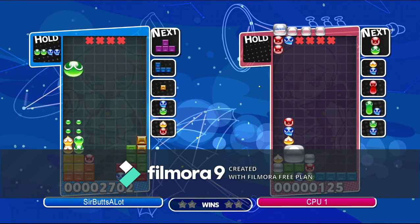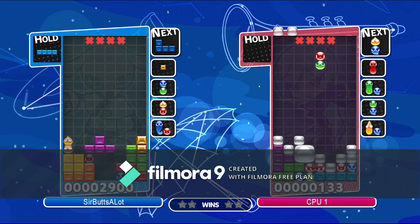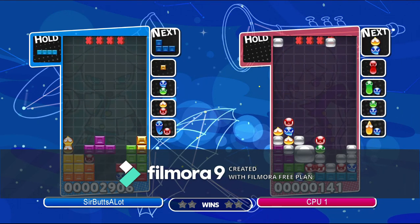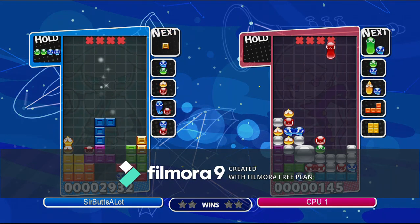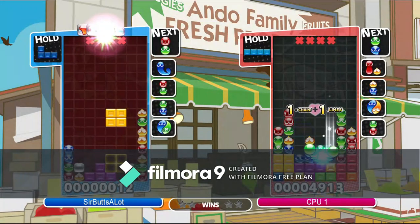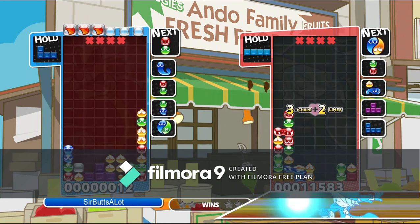Spinning your Tetraminos will also be impossible if there are Puyos in the way. There are some positive things about the game, though, like the way it deals with Nuisance, also known as garbage. The Tetraminos will completely get rid of the Nuisance that is under them when they fall, as shown here.